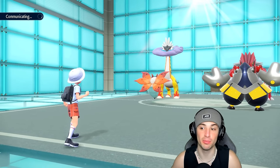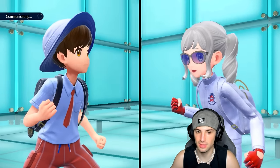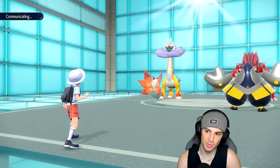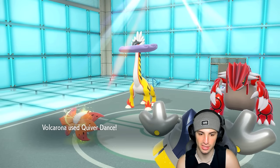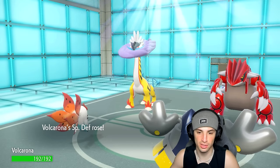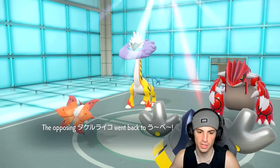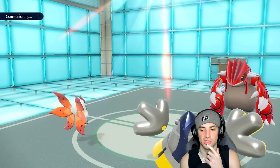I'm kind of hoping Raging Bolt protects — that would be lovely. This Quiver Dance could be massive: special attack, special defense, and speed boost — and we're in the sun too, so it can chunk up some damage. Fake Out finds the Groudon; it doesn't protect. Quiver Dance goes through and we go plus one on all those stats. Raging Bolt goes for Volt Switch pivot, which is fine — Volcarona soaks decently with Leftovers. I can protect this turn and boost on speed, which is perfect.